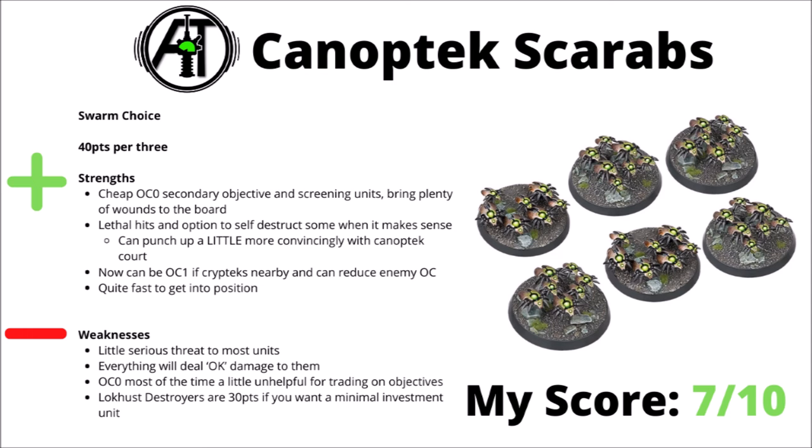Next up, we're moving on to the Necron vehicles. First among these we have the Annihilation Barge — 115 points for a light quantum-shielded vehicle striking with its twin Tesla Destructor for a whole bunch of AP0 damage, quite capable of stacking saves with those Sustained Hits and Twin-links. It's got fairly good range and comes with a bonus Tesla or Gauss cannon. The Silent King's rerolls or the Phasal Subjugator would certainly be welcomed by this guy. For downsides, it's pretty weak against killing things with high saves, and both its damage and defence are kind of so-so for the 115 points, with plenty of other Necron firepower that's far more capable against high saves or high toughness. I've chosen to rank it a 6 out of 10.